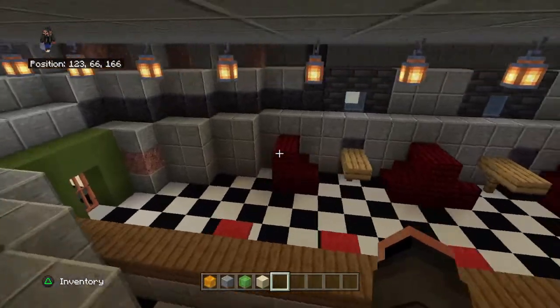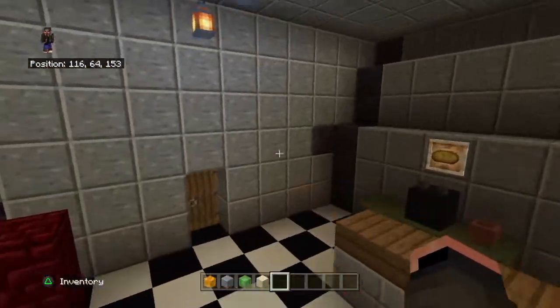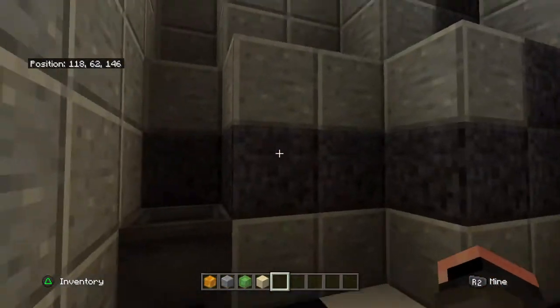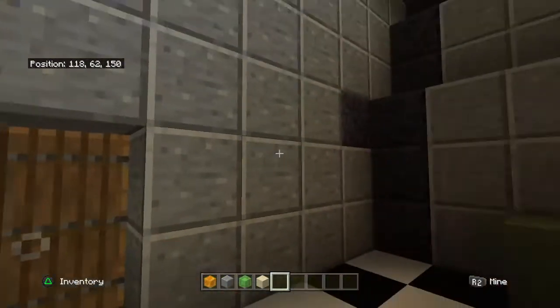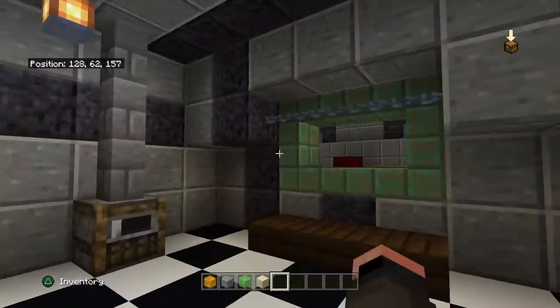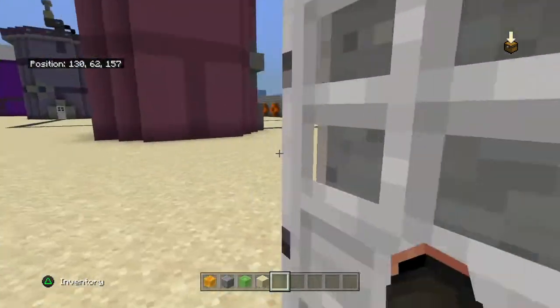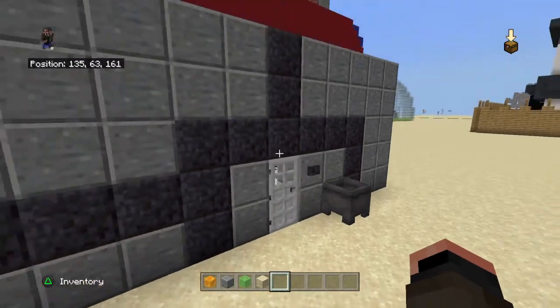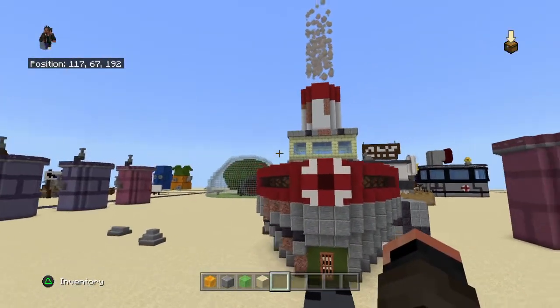We have the diner seats right here, and we've got the counter of the bar. They never showed the bathroom in the show, but I just made a simple bathroom back here. They don't show the kitchen either, but I just made a quick little kitchen back here. You go out the back and there's a trash bin. That's about it — a shorter video for today.